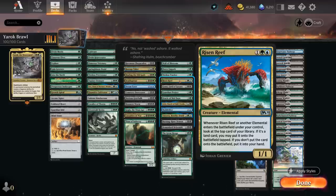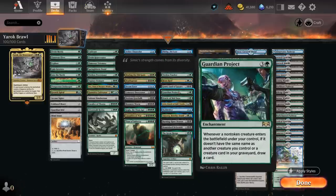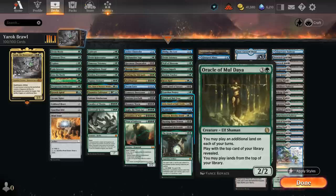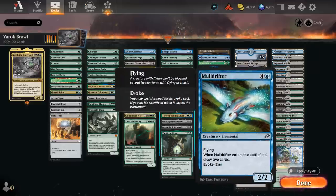With Risen Reef, it doesn't matter if it's in play before or after Yarok — we still get two triggers right away. Gonti lets us play cards from the opponent's deck. Guardian Project draws whenever a creature enters, and it also gets doubled by Yarok. Oracle of Mul Daya lets us play additional lands including from the top of our deck. Oracle of Half-Truths reveals cards and the opponent plays a mini-game choosing piles. Mulldrifter can be evoked cheaply or cast at 5 mana to draw two cards.